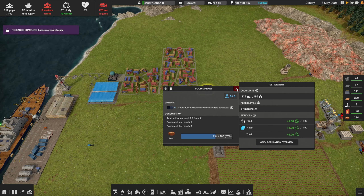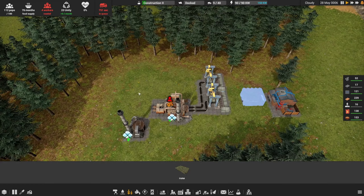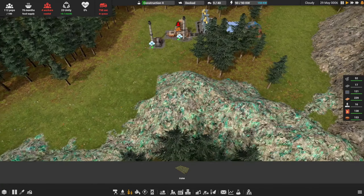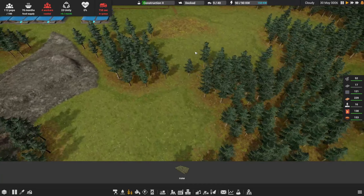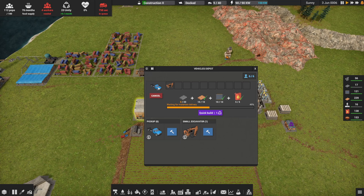Research complete — loose material storage. I'm going to dismiss that for now, trying to conserve construction parts. Eventually we may want to put loose storage here in front of our iron mine, and maybe the same thing over in front of the copper production line — that way we can store up the ore and keep the excavator moving once we get one. Our new truck is not built yet — I'm not going to do the quick build. I'm going to wait.